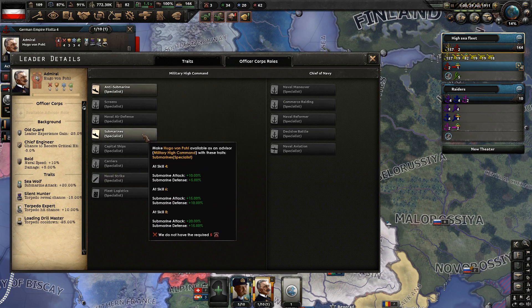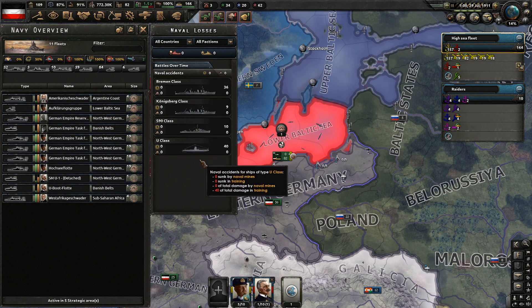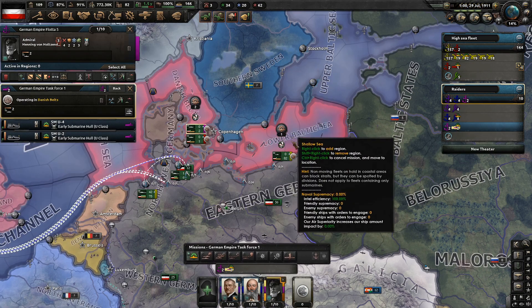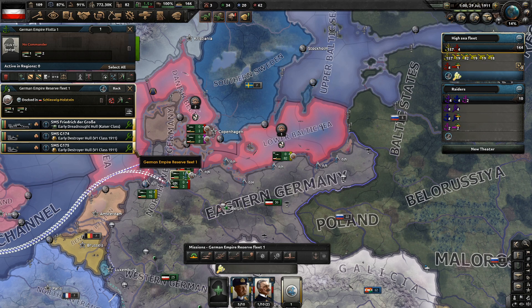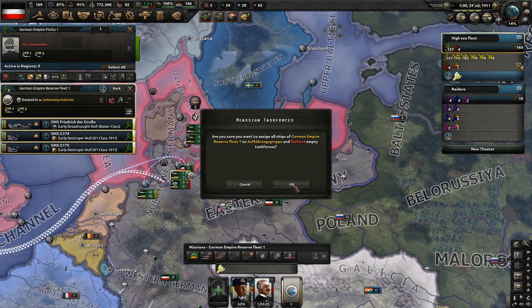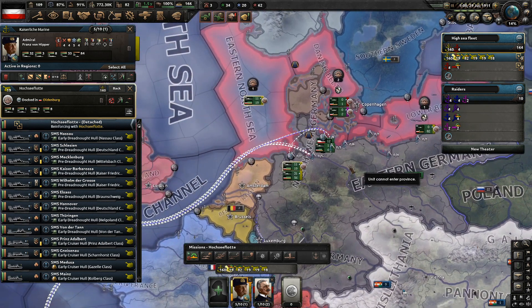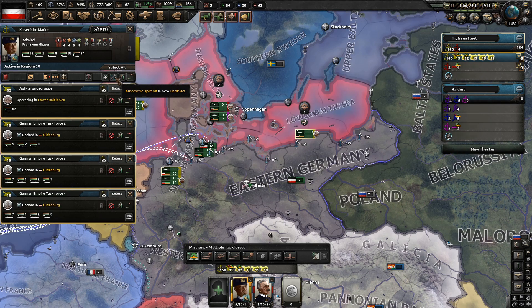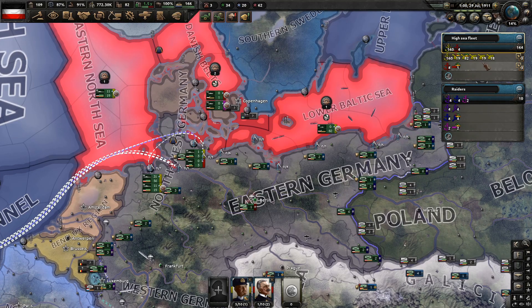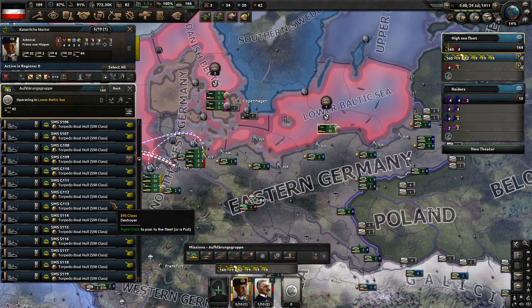We want a submarine specialist. We can't assign him just yet — we need a little more command power. We can see here we have some accidents but haven't lost any. We split two submarines off down here too. Let's get the new submarines in there. Let's put the new ships into the right fleet. We want automatic split-off on all of these. There we go. And these are our torpedo boats — all trained up. They can keep training for a bit more — this is giving us loads of experience.